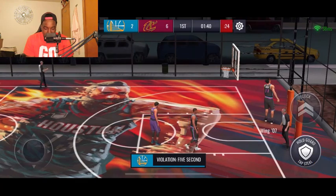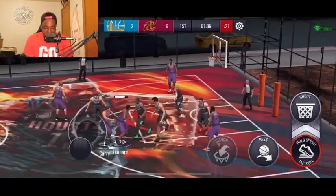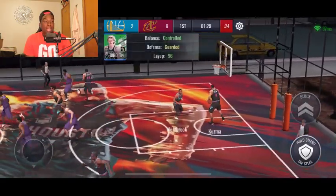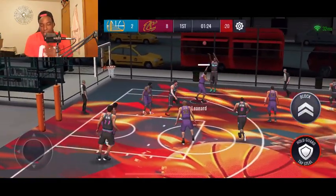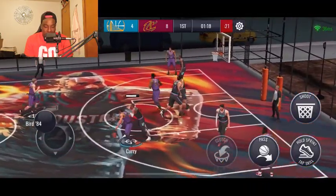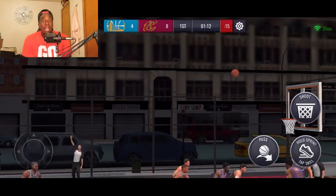He disconnected — this dude really disconnected from the game, he already knew what was about to happen. Until our ability meter fills up, I try to score as many points as I can by taking it in the paint. Once I start getting my clutch abilities lined up, that's when I start dominating — Kawhi Leonard has two clutches, Steph Curry has a clutch, Larry Bird has a clutch, James Harden has a clutch. It's just deadly, and this guy already disconnected because he knew what was about to happen.